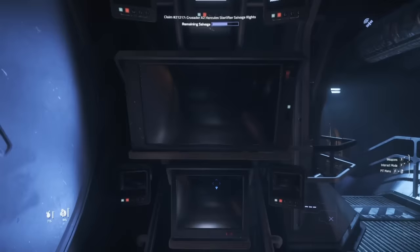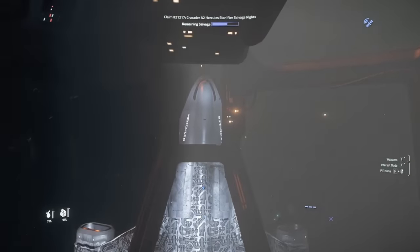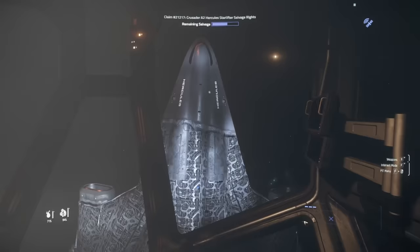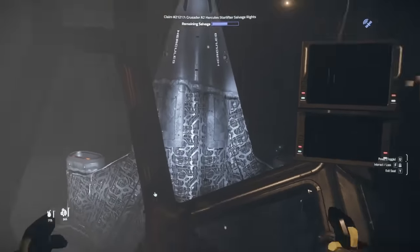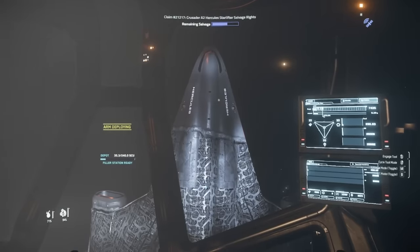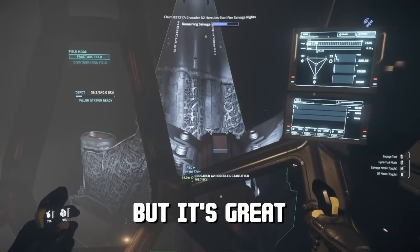Now that that is done, let's hop on to the claw and get rid of this ship. I know I missed a spot up there, but honestly I don't care. I'm gonna finish this part somewhat quick and then go back to Area 18 to sell it. This is a cool part they got working in 3.22 — the claw here on the Reclaimer. It's great. Loud, but it's great.